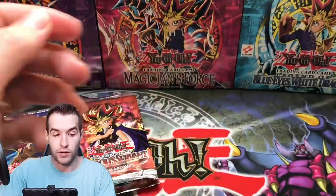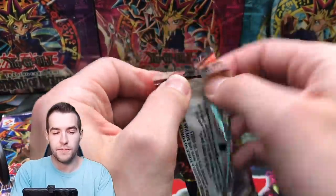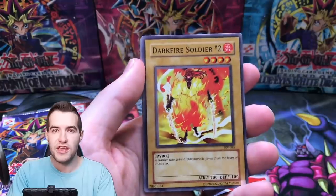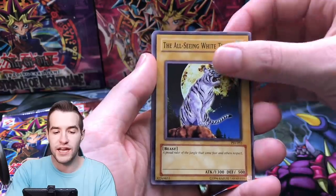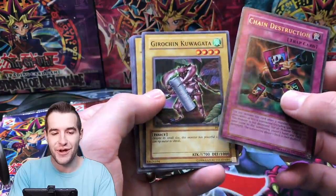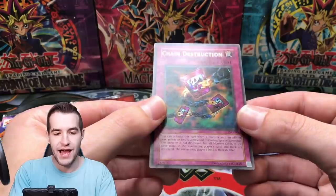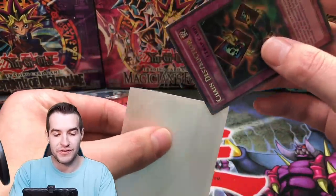Ikbuyo Dracmord. On to the next Pharaoh's Servant pack — we're 0 for 3 so far. Let's get the Legendary Buster Blader! We've got Darkfire Soldier number 2, Bite Shoes, the All-Seeing White Tiger, Ground Collapse, and an Ultra Rare Chain Destruction! Gruchin Kuwagata, Souls of the Forgotten, Insect Barrier. Not the Ultra you're looking for, but it is an Ultra. We will take it.